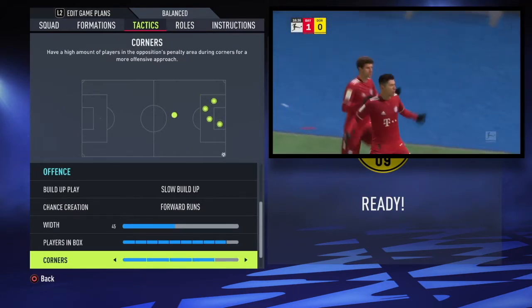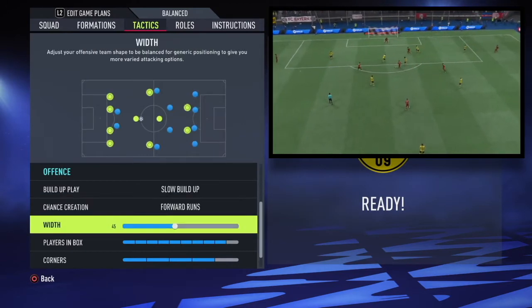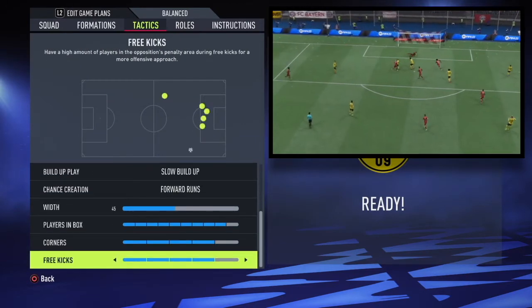Onto offensive tactics: you are going to start with slow build-up. Your chance creation will be on forward runs. You are going to have 45 width, nine players in the box, and four and four for corners and free kicks.